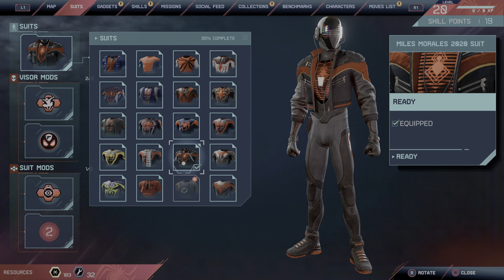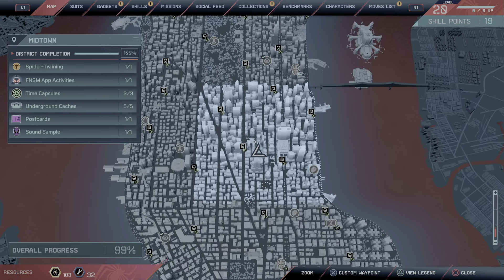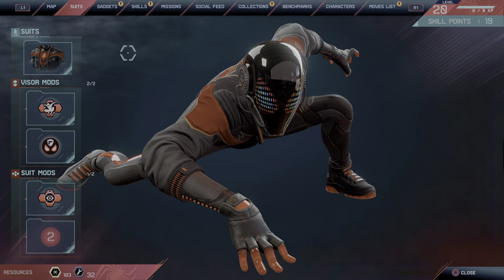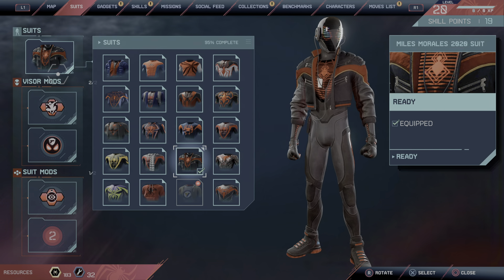For the final test, where you have to kill Vulture, completing that also helps unlock a suit.